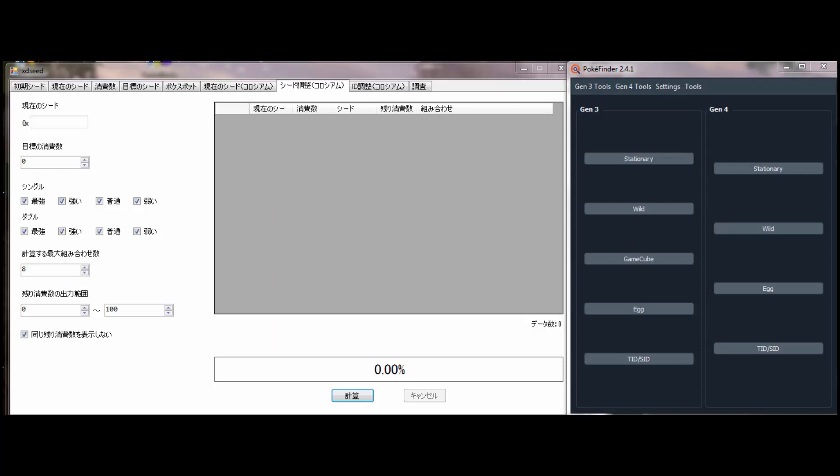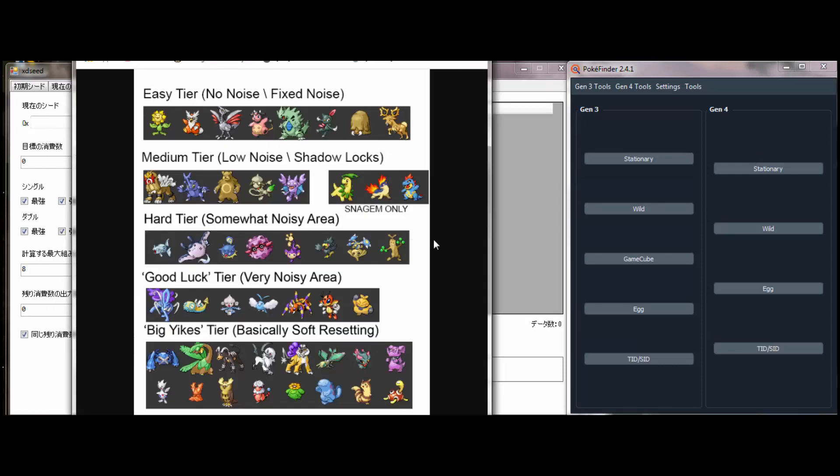In regards to picking your targets, there's a great list made by Papa Hefe that shows which Pokemon are difficult and their locations. For this quick RNG method, stick to easy, medium, and hard tier. Anything past that requires specific movements and lots of attempts. I'll cover noisy areas like Suicune and Raikou eventually, but they're all very difficult.